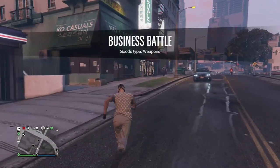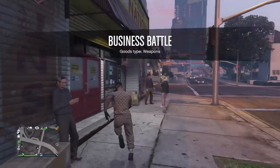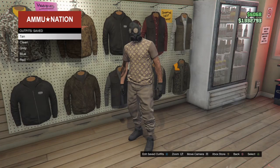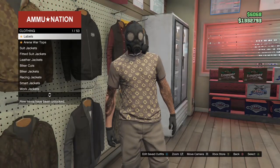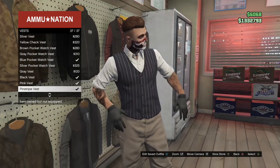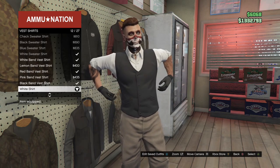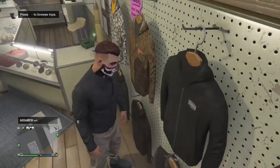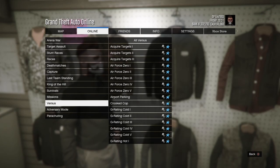Now go to the gun store and check if your outfit is glitched — try to equip it. If it doesn't let you equip it, then you've done it right. As you can see, my outfit is actually glitched. Now go to tops, go down to vest, and equip any of the vests that look like these — I'll just be using the black vest. Then go down to vest shirts and equip the black band vest shirt. Then go down to jobs, play jobs, Rockstar creator, versus, and go down to Crooked Cop.